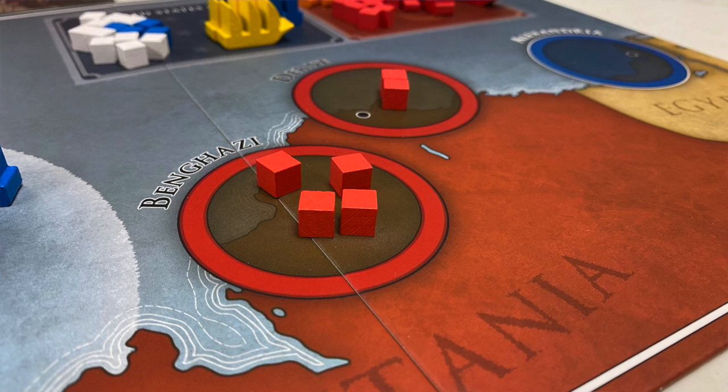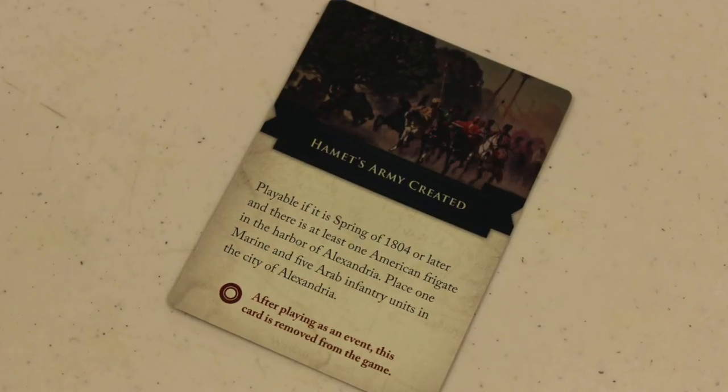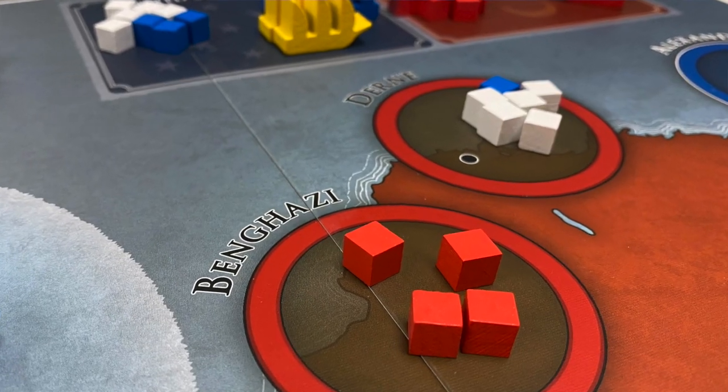Various times during play, the Barbary Pirates player adds more armies — cubes — to his ports like Benghazi and Derna. If the American player has a ship in Alexandria and the right card, he can play it to create Hamet's Army, an Arab army the Americans are supporting, and also place American Marines there. They can then try to invade and take over Benghazi and Derna as stepping stones to get to Tripoli. However, if Hamet's Army is defeated, the Americans lose immediately.